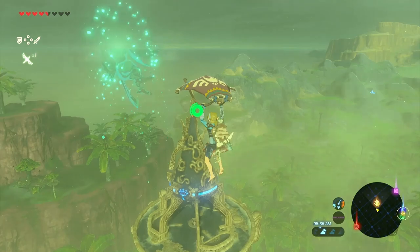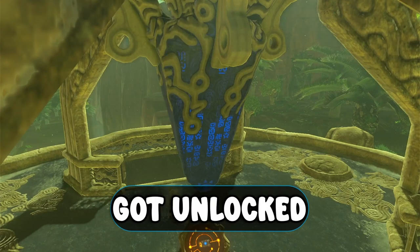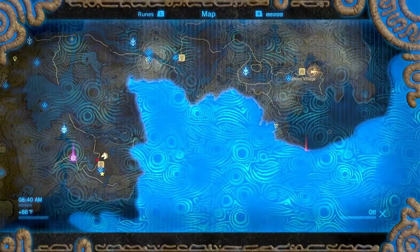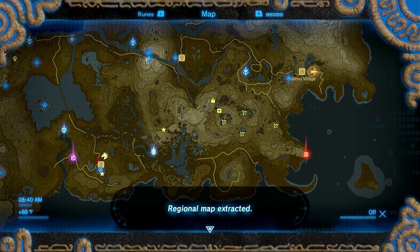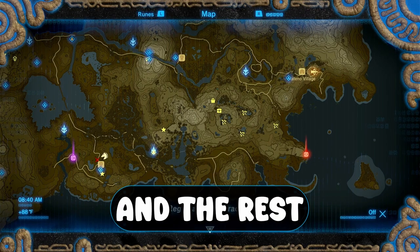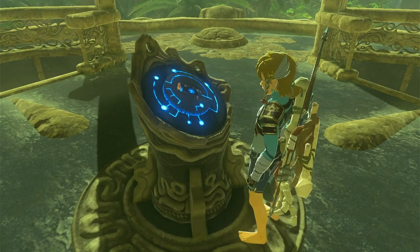And jump. Let's see what area got unlocked. It doesn't get much bigger than that — a whole island! The rest of the map got unlocked, original map extracted with a three-quarter turn.